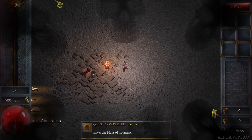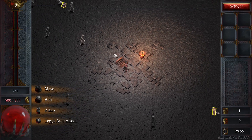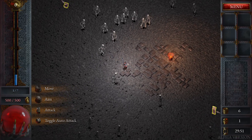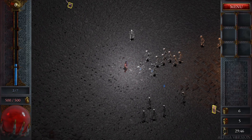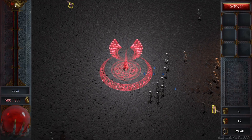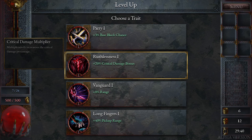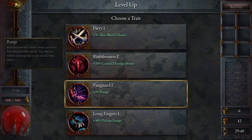You're going to start seeing some things which are going to remind you of certain Diablo type games. I've turned on auto aim in the settings because I really can't be bothered to have to hold down the attack buttons. There's a chest up here, let's go and see if we can grab that. Obviously the blue things there is XP, I need to get that to level up. When you level up you get some stats — I can get a 3% base block chance, critical damage bonus, 8% range or 40% pickup range. I'm going to go for 8% range.